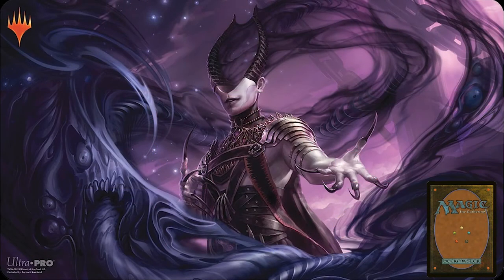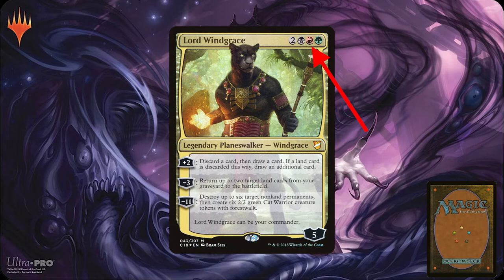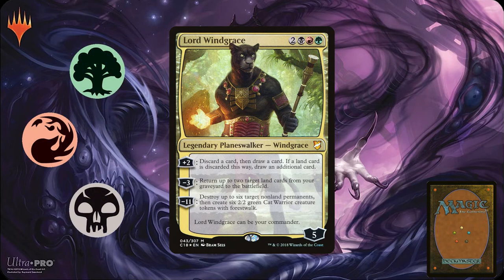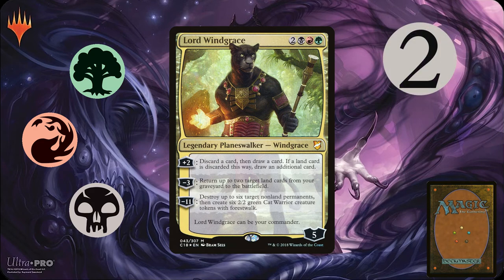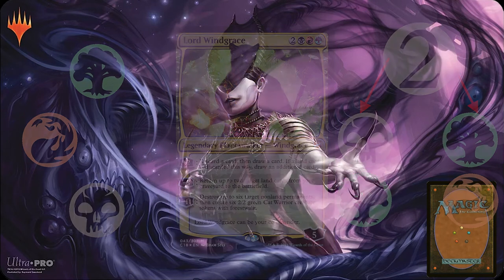You use this mana to play cards from your hand and to activate certain abilities. A card has its mana cost up in the top right corner. As an example, let's look at Lord Windgrace. This card costs two generic, plus one black, one red, and one green. The two gray means you can pay two of any color of mana for it. Gray mana symbols can be paid for with any color of mana — this is referred to as generic mana.